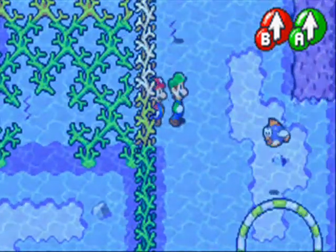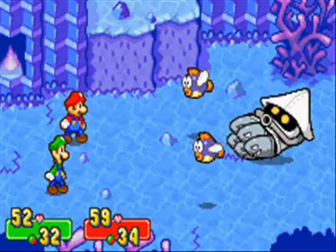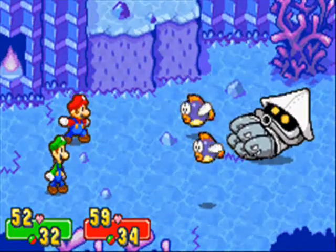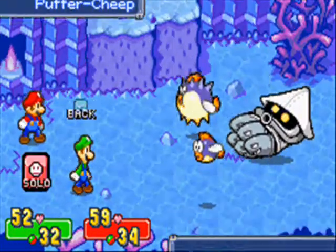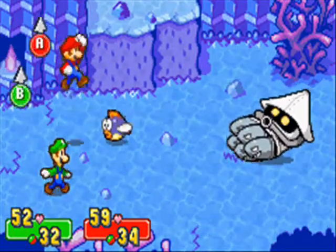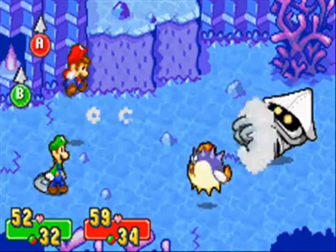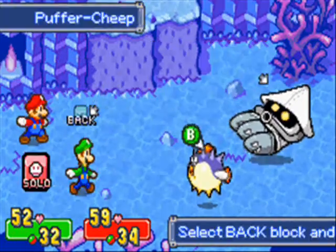Now there is one more enemy we can meet under the sea, and here it is right here! This is the Mecha Blooper. Not so common an enemy in the sea. I wouldn't call it tough, but it's kind of a tricky fight — well, actually it's pretty easy to fight. It's pretty obvious who he's gonna aim for.